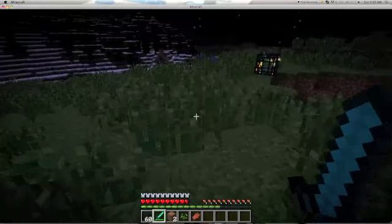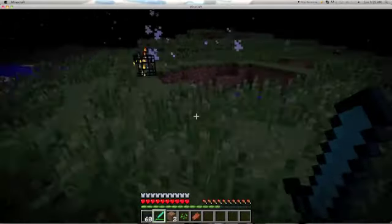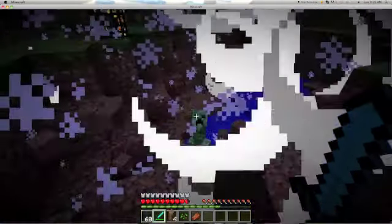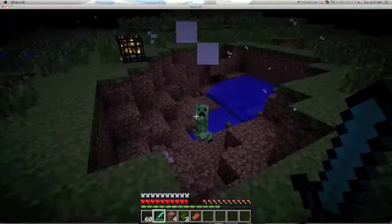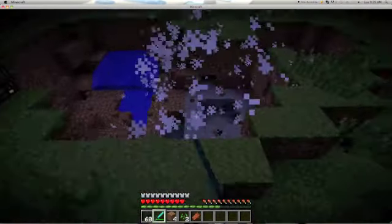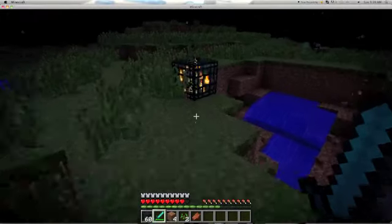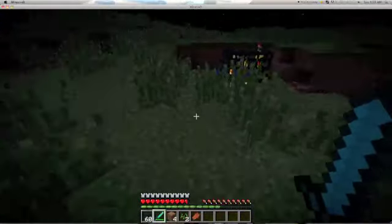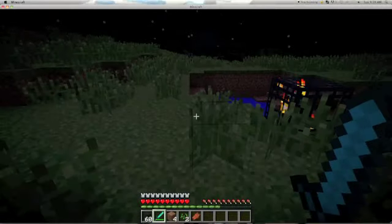It's a weird green thing and then it just explodes. Look — yeah, nasty. I'm wearing armor. So its ability is to blow up, and it doesn't burn in light.